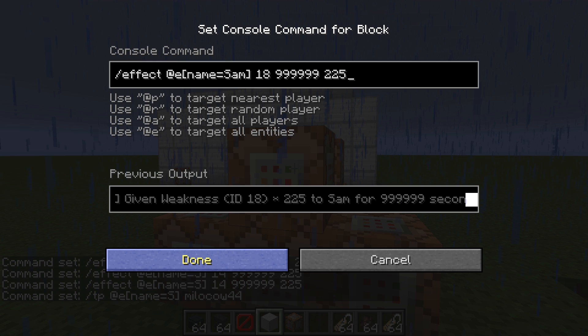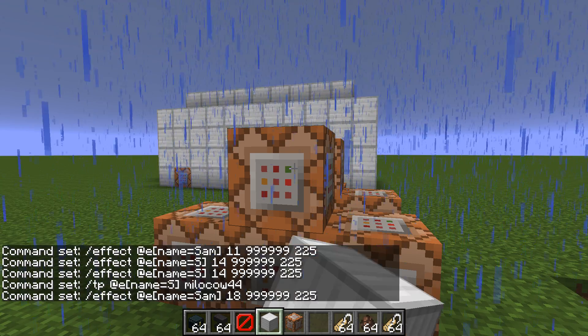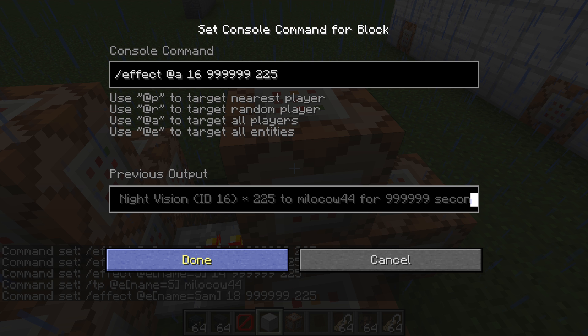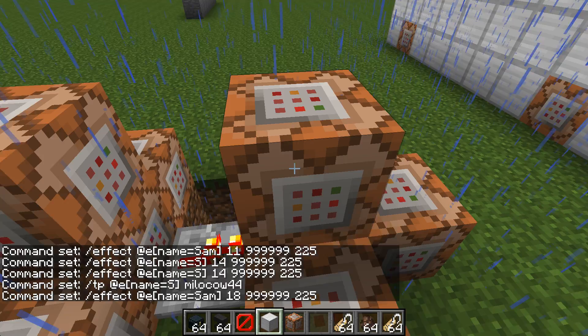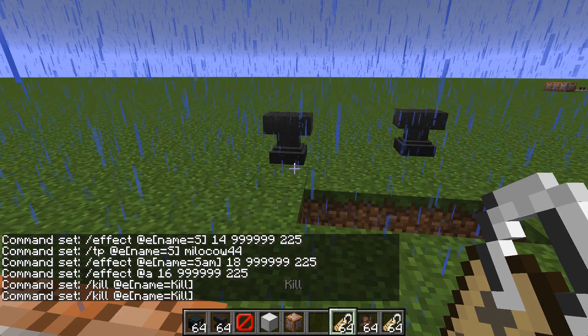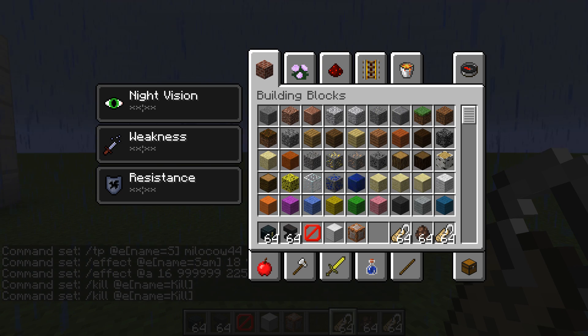This is affecting him with — not resistance — what's 18? I have no idea what 18 is. Oh, there is weakness. This is Sam so he can't attack you — he won't attack a villager and he won't successfully attack a villager.